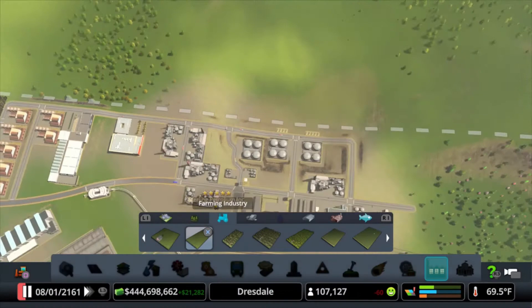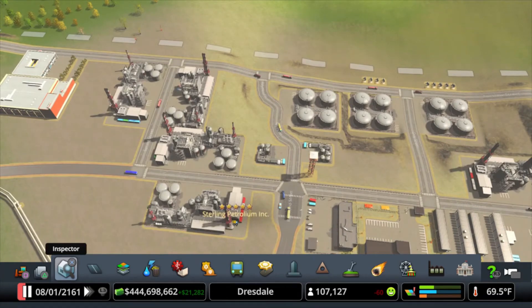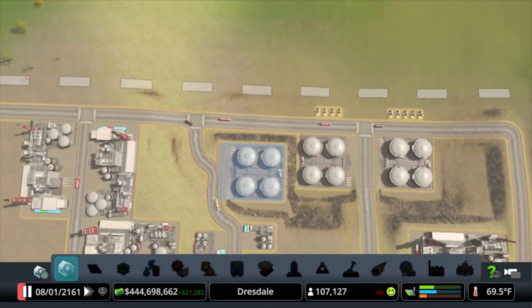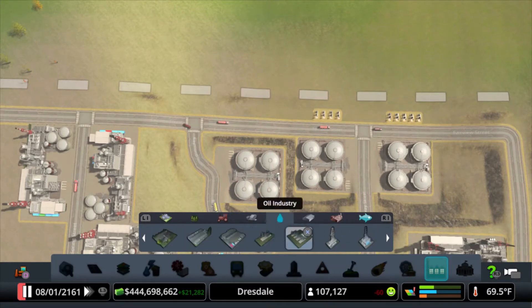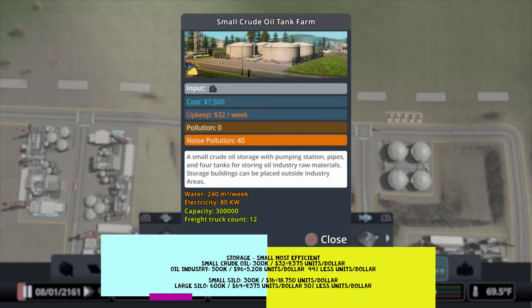Let's look at the storage. In the storage case, it is always more cost-effective to use the small storage. So we'll go find the small one — this is the second step in the process, the storage unit. A small crude oil storage stores 300,000 units of stuff for $32 a week. That's 9,375 units per dollar.